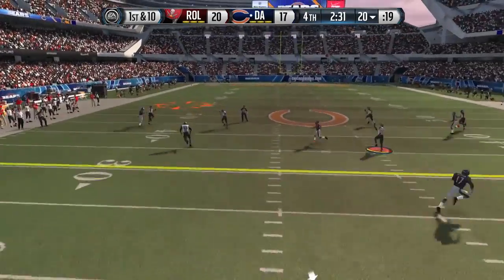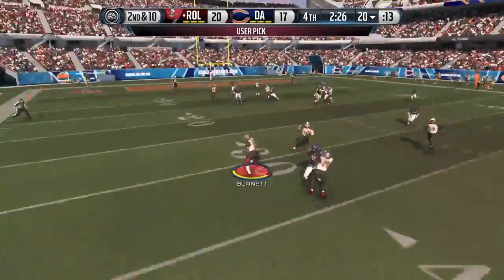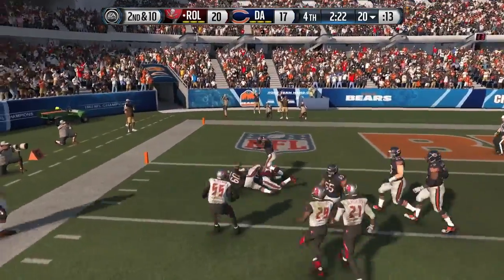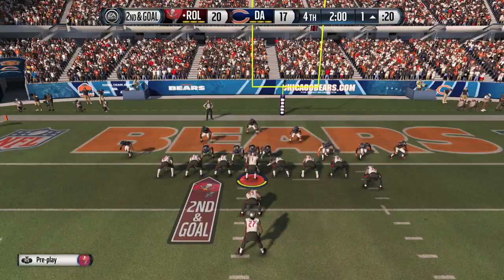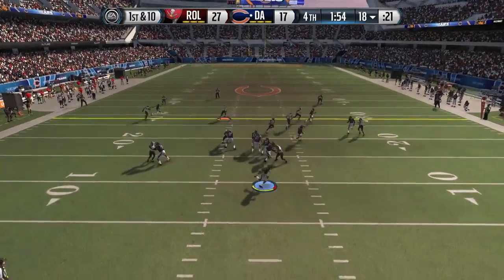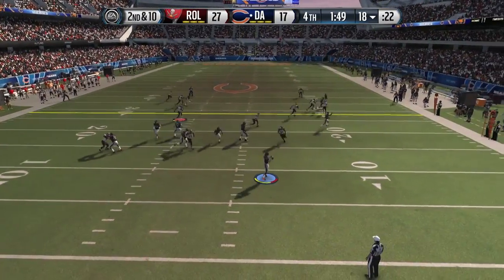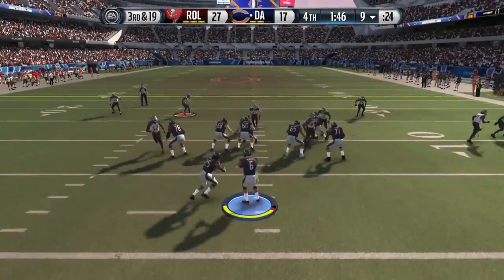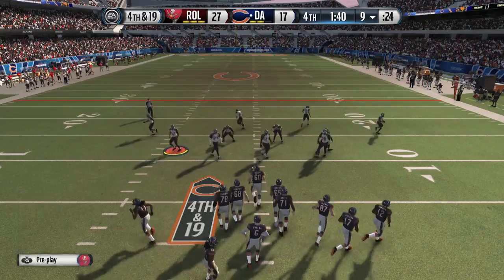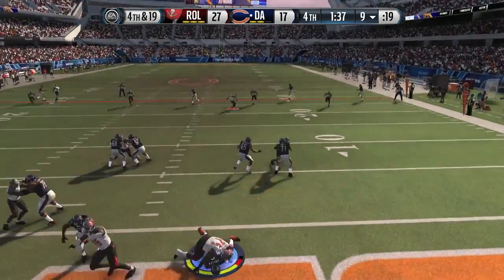On second and eight I hit him with a nice spec catch touchdown to go up 20-17. I have no idea how I'm winning this game — there's no way I should be, but I am. I just need another stop. I send a screamer up the A gap and force a quick throw — didn't get the pick six — but a couple plays later I score again to take a two-score lead. On fourth and 19, I send another screamer up the B gap, and that's going to do it for my opponent.